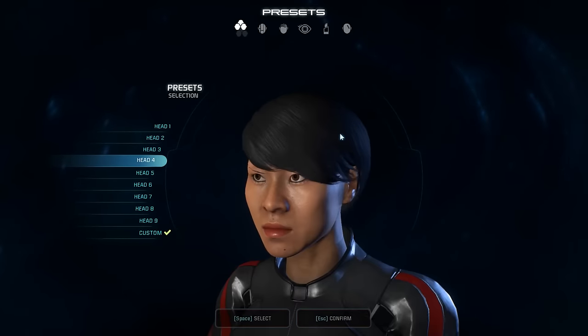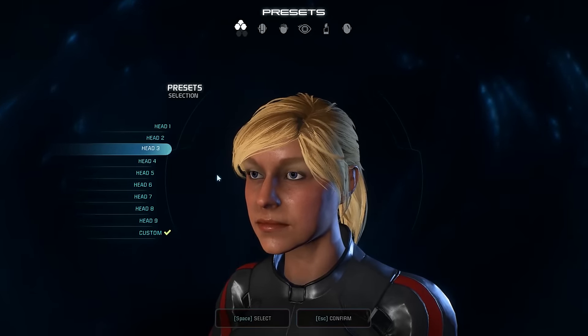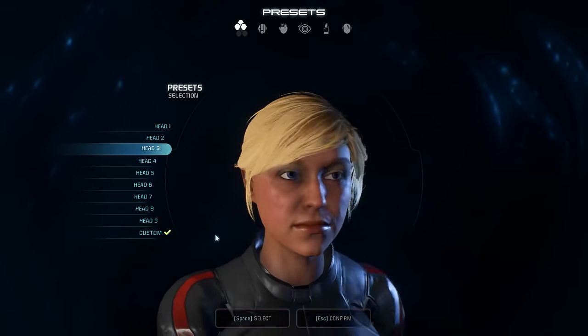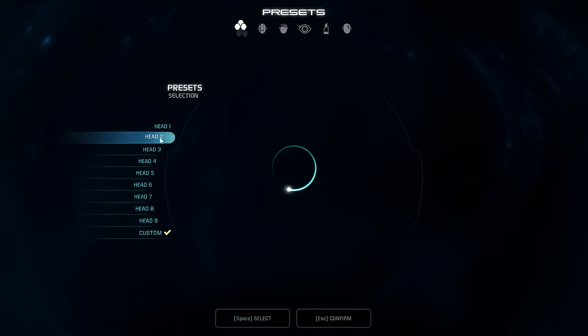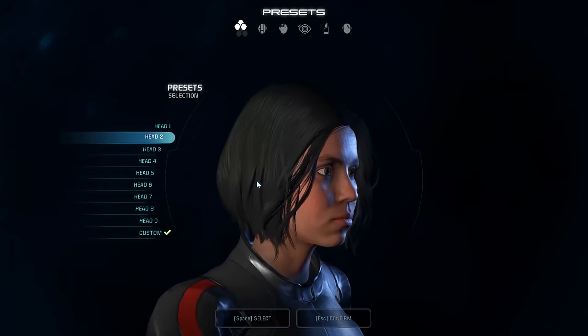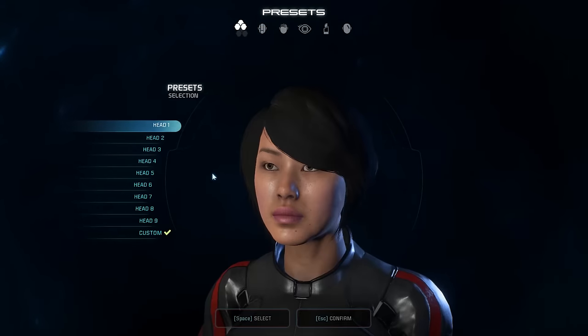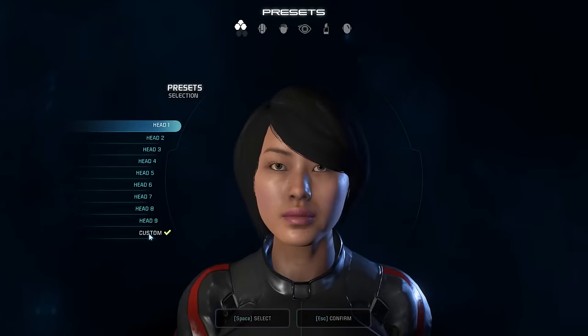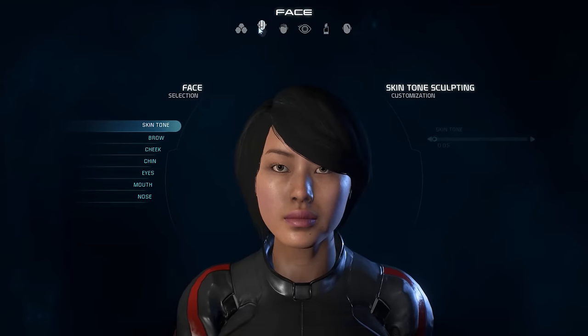The hair would just fall down — unless this is the future with super ultra mega hold hairspray. Maybe they've implemented nano wire filaments into the hair so you can just shape it anywhere you want and it'll stay that way. So let's go ahead and do some custom work. I want to start with the hair, because I think the hair informs a lot of the rest of the personality. So what do we have?